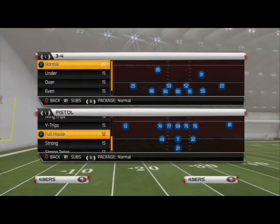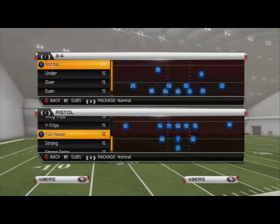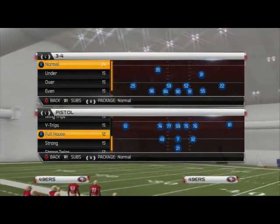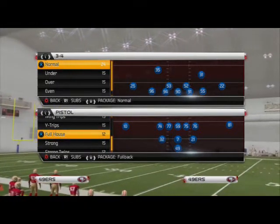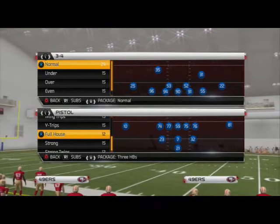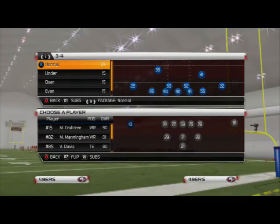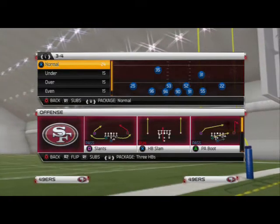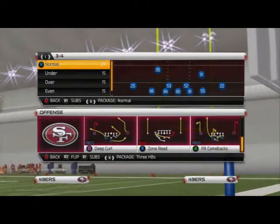You're going to use a package for this. This is why we use the Niners for this playbook. No other team can do this except for maybe the Raiders, maybe the Saints. We're going to go to our package, click on the all running back package — the three halfback package. It's going to give us Kendall Hunter, Frank Gore, and LaMichael James in the backfield at the same time. We can substitute Crabtree and flip the formation without them seeing. Let's get into this and talk some Pistol Full House.